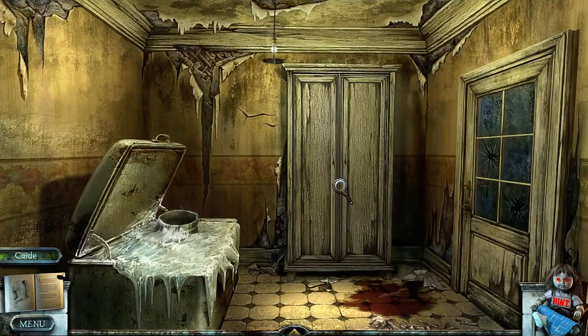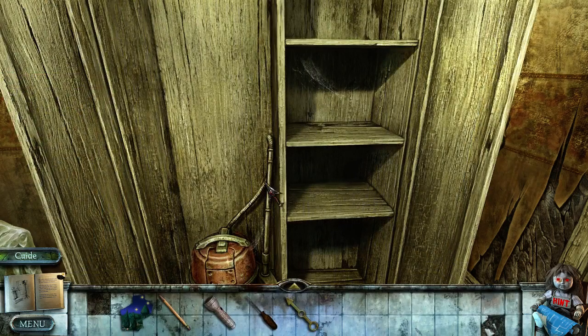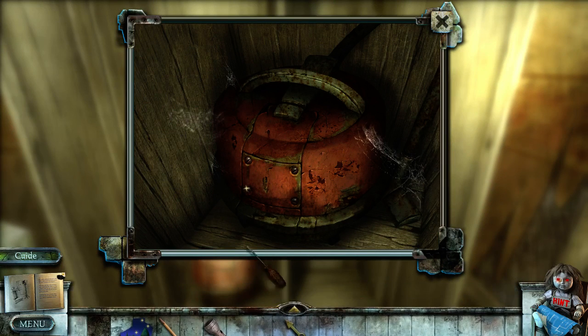There we go. What's in here? Oh. Clock piece. And a vacuum. So this is probably where we get to use our screwdriver.